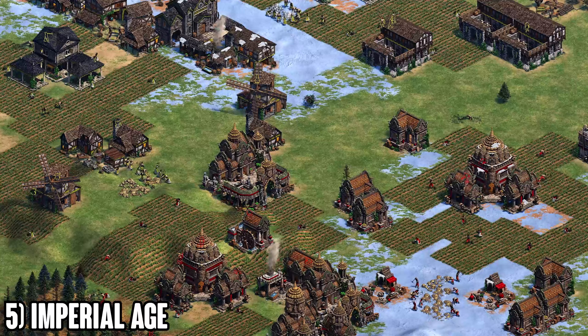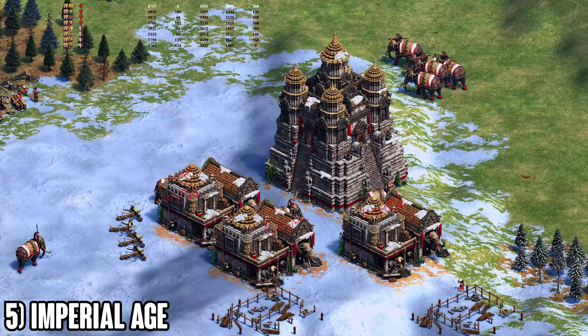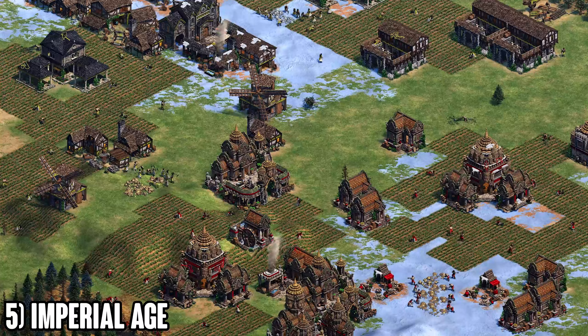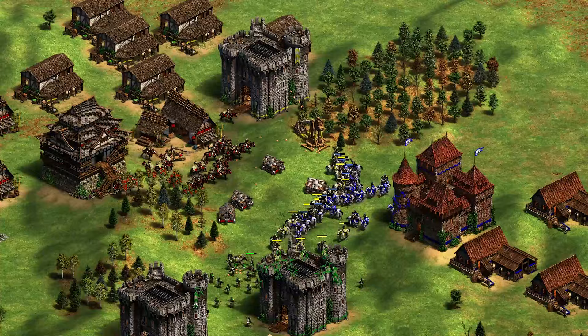Transitions can help end games when arbalest and paladin are evenly matched. Popular transitions include unique units like Mangudai in late imp. For example, if you're Cumans on cavalier and opponents are getting paladin, set up trade and walls, then switch to battle elephants when you have a big economy — that's a perfect transition. Don't make transitions too early; set up trade and walls first, then transition with a safe income behind you.